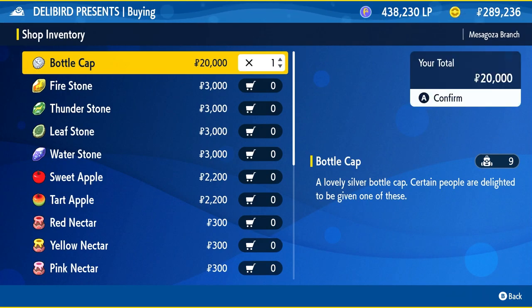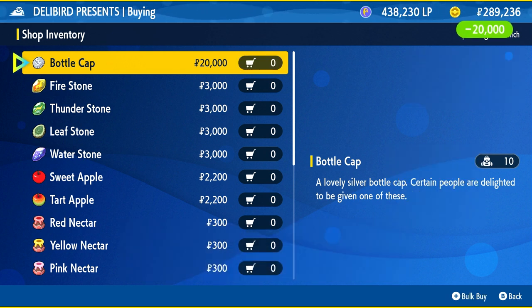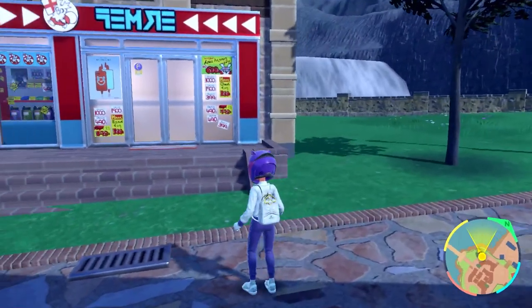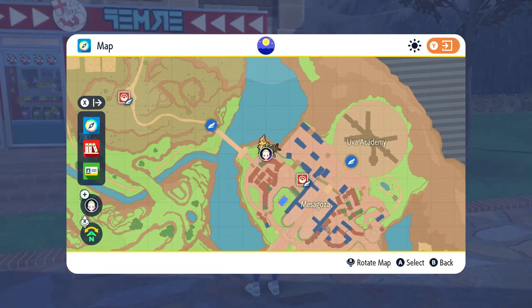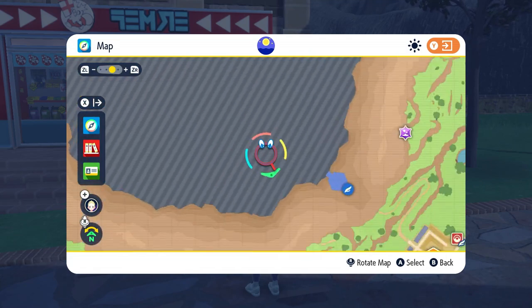For Dragapult we need six bottle caps. I already have nine, but if you want to buy them here you can. I'm just going to buy one more since they're 20,000 each. I'll have 10 now. Once you have your bottle caps, we've got to fly somewhere else — over in the snow.